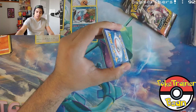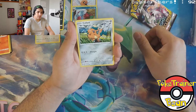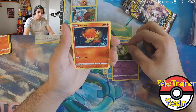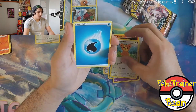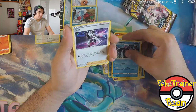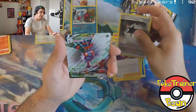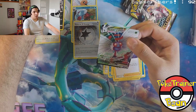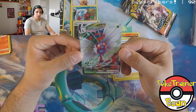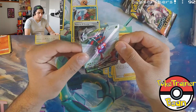There's the code card. We've got a Cufant, Wishiwashi, Morpeko, Pansear, Teddiursa, Energy, Klang, Toxapex, Pierre's, Powerful Energy — say it with power — and Butterfree VMAX for our first Ultra Rare of the day. Look at that, that is a beautiful card. I love the rays, the light in these. These are awesome. Pretty good condition overall.